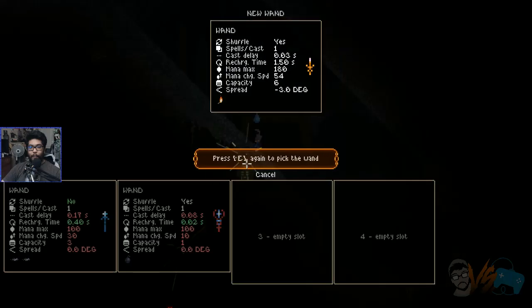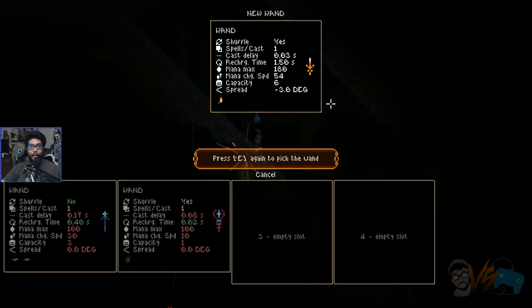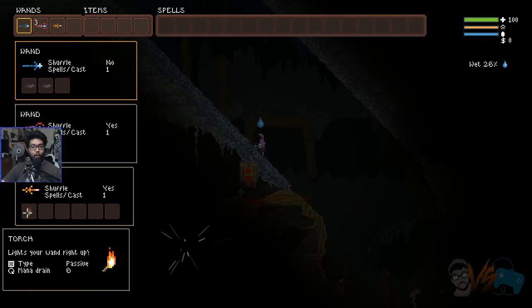Another wand. Press E to pick up the wand. One spell — cast delay is really good, it's a very fast one. Recharge time is pretty slow though, so you can cast fast but it's slow to recharge. Max mana is up, cast charge speed is pretty good. Capacity six, number of spells. Is that a good one? I don't even know. Look, it comes with a torch.